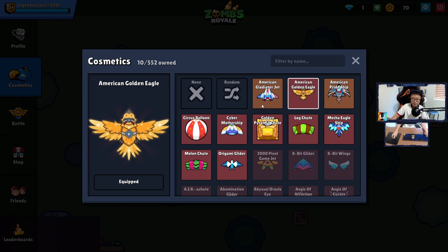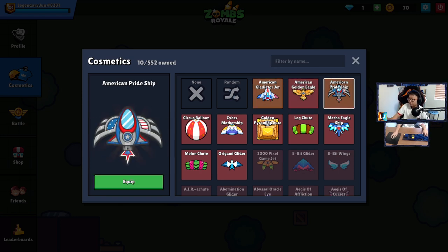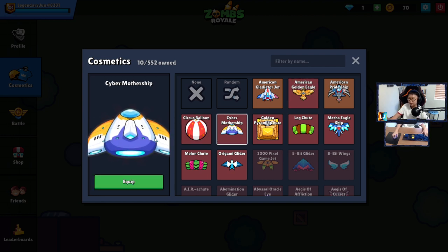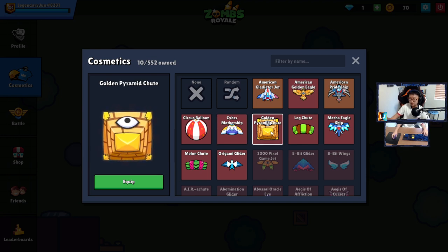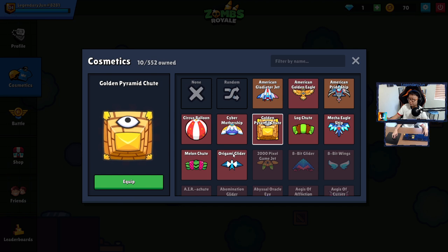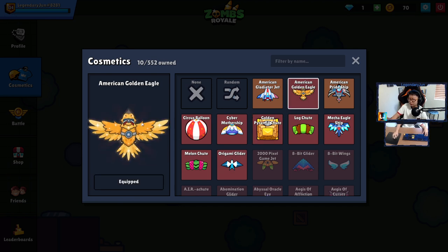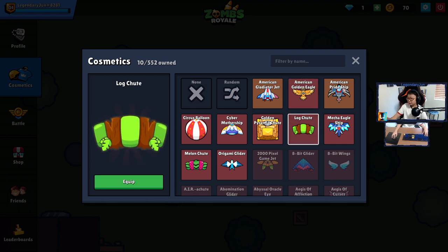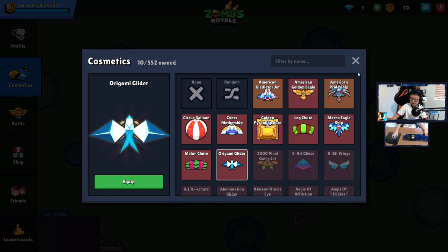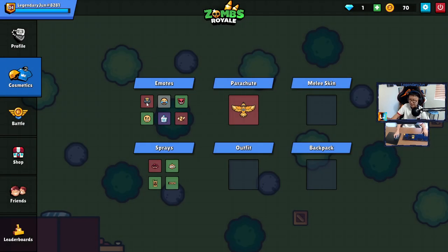Now parachutes — not many. American Gladiator Jet, American Golden Eagle, Pride Ship, Mecha Eagle — all from the American chest. But my number one glider I use is the Glitter one — I love it because it fits my combo and it's really shiny and looks amazing. Circus Balloon, Cyber Mothership from this season's free battle pass, Golden Parachute. The Pyramid Shoot I used to wear a lot back when I didn't have good parachutes — it looked good with my combo around the golden bird skin. Now I use the Glitter instead. Log Shoot, Mecha Eagle Ship, Melon Shoot, and the Origami Glider from a couple seasons ago's battle pass.